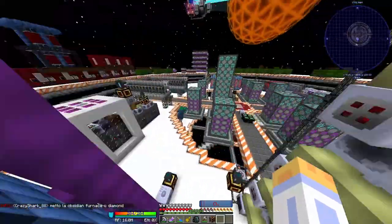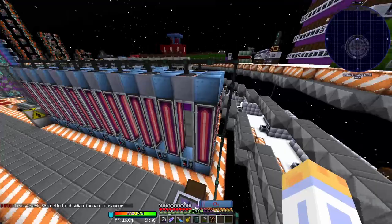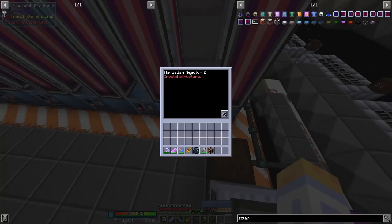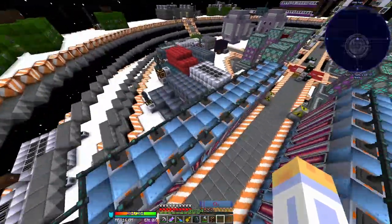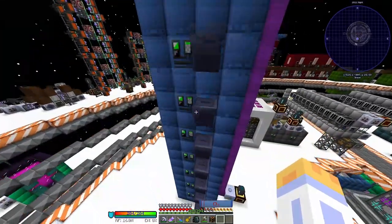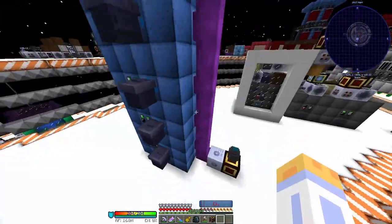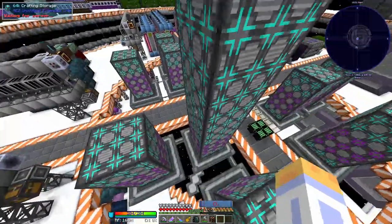For post-tank power, we were originally going to do Naquada reactors, as you can see over here, but in this version of the pack they are bugged. You can fix it by updating the mod — multi-block madness, I think — but this turned out to be a big fail. So in the end we just went with a big stack of plasma towers powered with nickel plasma, and I think this makes like 32 million RF per tick, or something like that. That was enough to last us until the creative RF source.